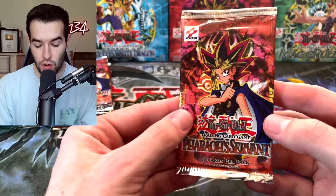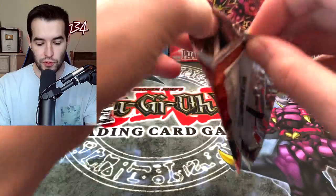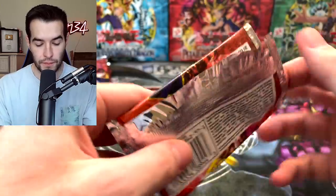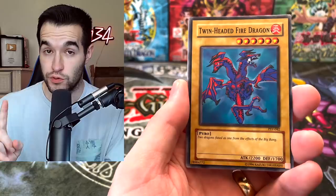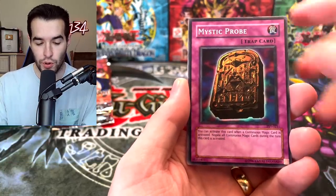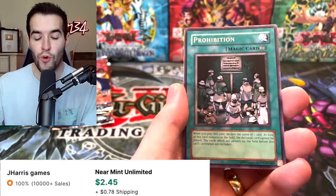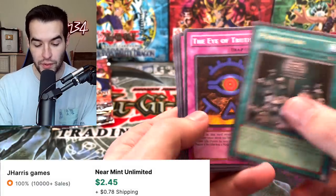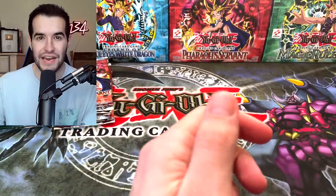We are two against two right now, all rares so far. We are looking for an epic pull. Can we pull an Ultra? Can we pull a Secret? Or even a Super at this point would be nice. We have Twin-Headed Fire Dragon, Invitation to Dark Sleep, Mystic Probe, Solomon's Lawbook, and Prohibition - that's actually a pretty good rare, probably the best card we've pulled so far. Metal Detection, Flying Kamakiri, and the Three-Headed Geedo.